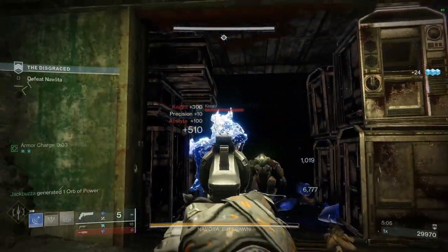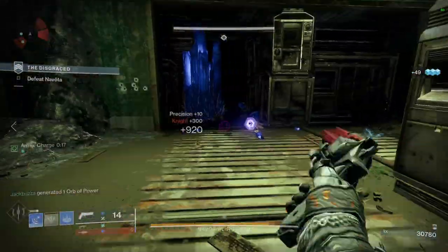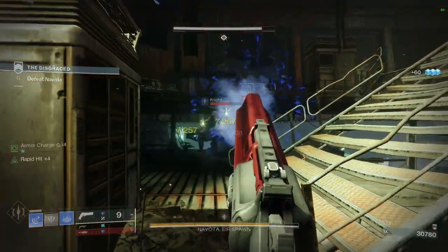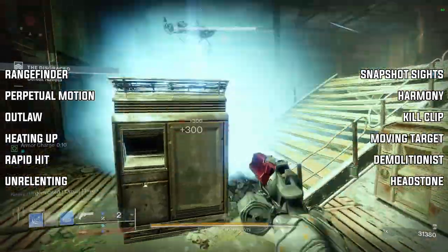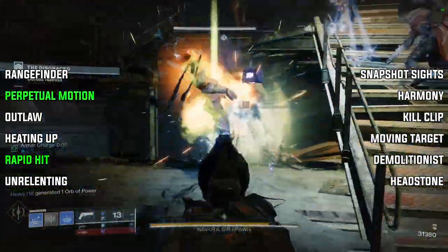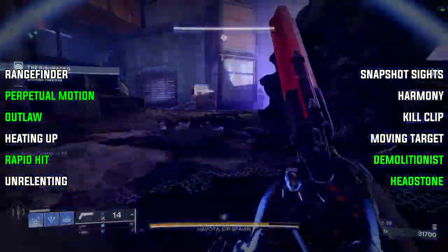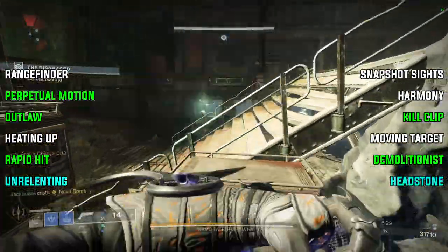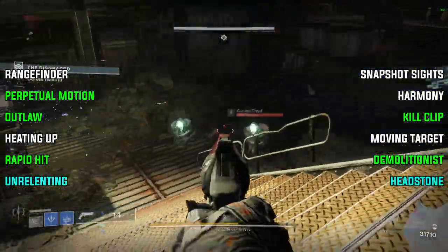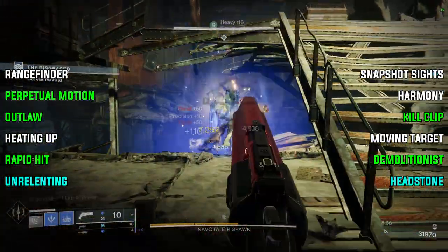At the number 5 spot, we have the Aeas Luna. The Aeas Luna is an adaptive frame stasis hand cannon that can be farmed from the Grasp of Avarice Dungeon on the Cosmodrome. This is a fantastic stasis hand cannon that rolls with some amazing perks — it's hard to get a bad roll on this weapon. In column 3, you can roll Rapid Hit, Perpetual Motion, or Outlaw, and in column 4, you can run Headstone, Demolitionist, or Kill Clip. My personal favorite is Unrelenting and Headstone together when using a stasis crystal build.